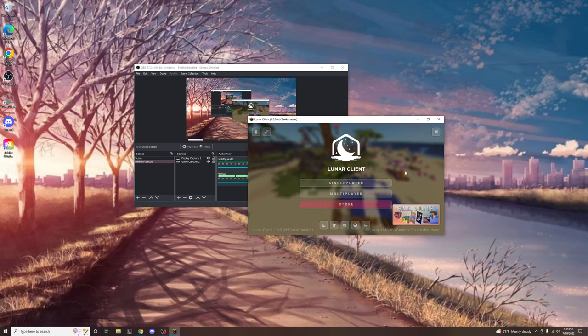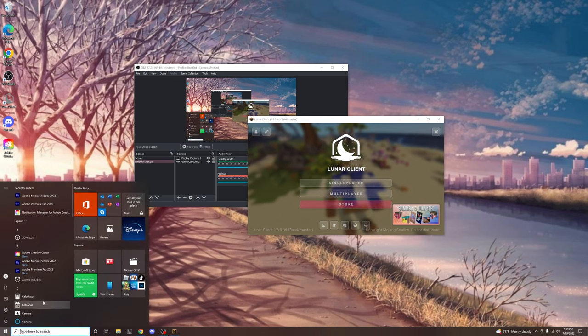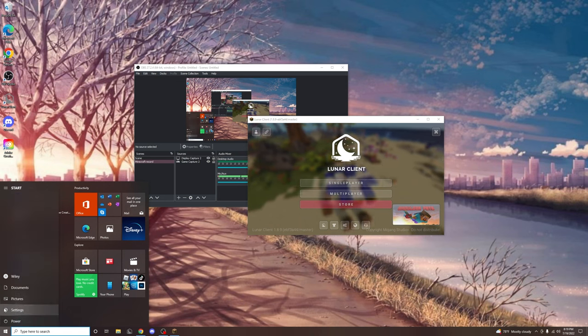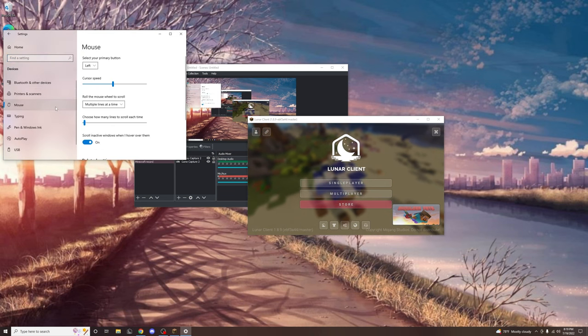As many of you know, mouse acceleration is something that you should definitely have turned off to play Minecraft and other video games. But I have had a Mac for the two years I've been playing Minecraft on my computer, and so I have not had the opportunity to do this. Now I'm finally going to turn it off and see if it makes a difference.